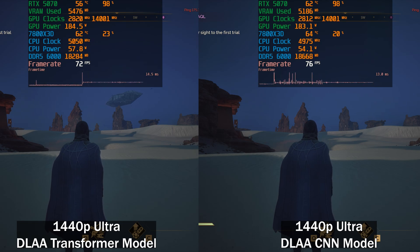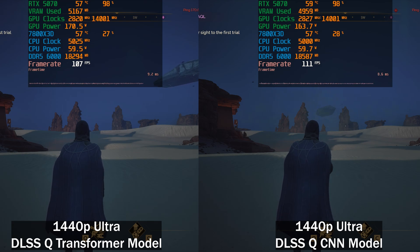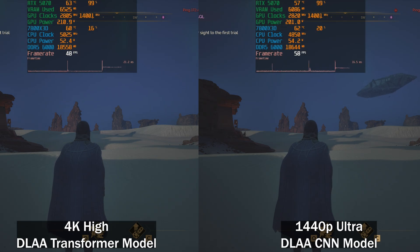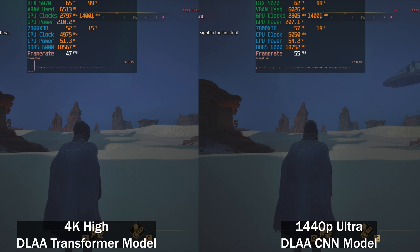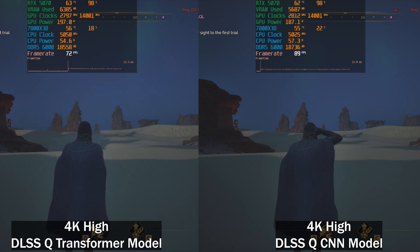Looking at CNN model versus Transformer model: the Transformer model starts a little heavier, but they normalize and both sit at 77fps. This game is difficult to benchmark because time moves on even when you're out of the game, making it hard to return to the same spot at the same time of day. At 4K, the difference between DLSS CNN and Transformer models is actually quite large, whereas at 1440p there was almost no difference. I'm not entirely sure whether to take those results at face value since it might be a bug — I can reproduce it every time, but previous presets didn't show this.